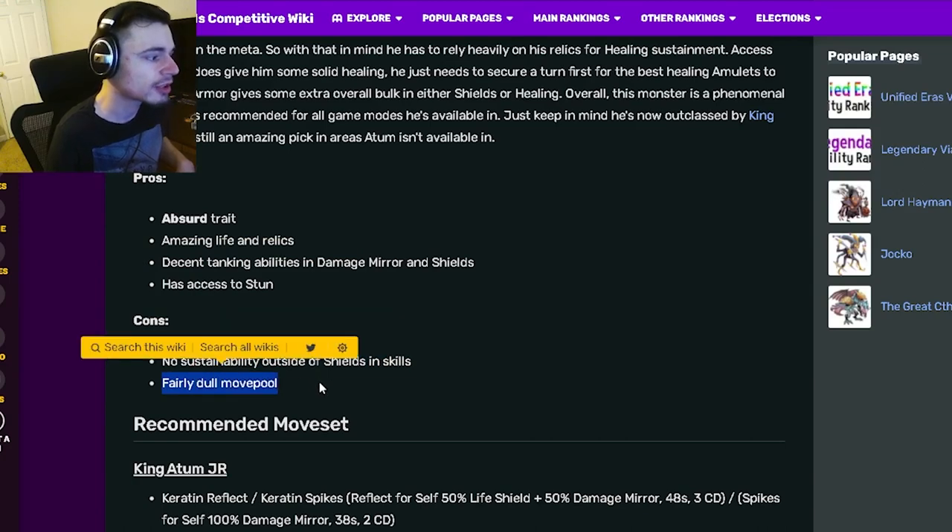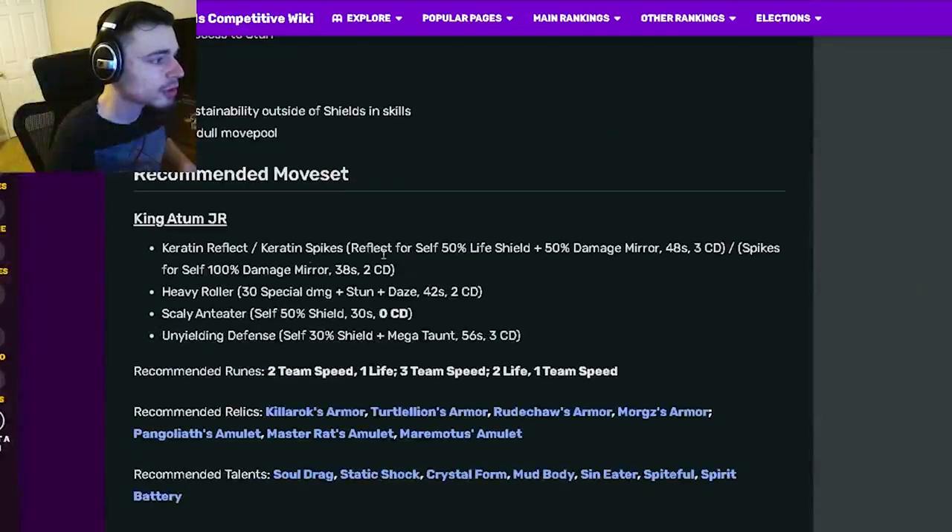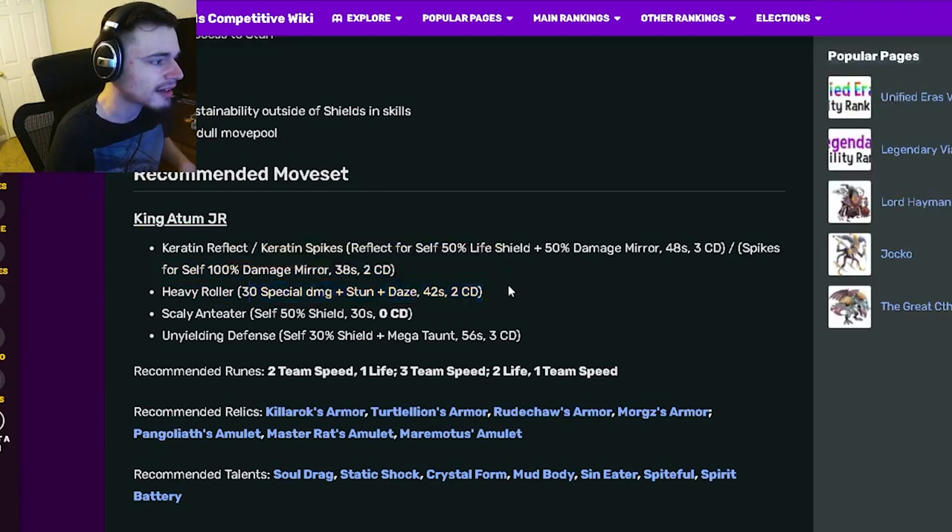His cons are no sustainability outside of shields and a fairly dull move pool. Looking at his moves, you can pick between a 50 life shield with a 50 damage mirror, which is very good, or a self 100 damage mirror, which is pretty cool.